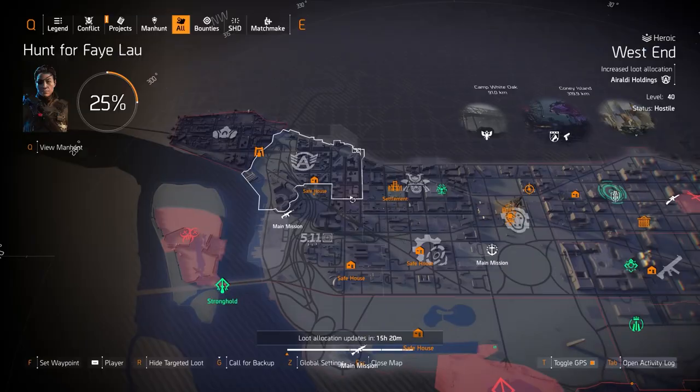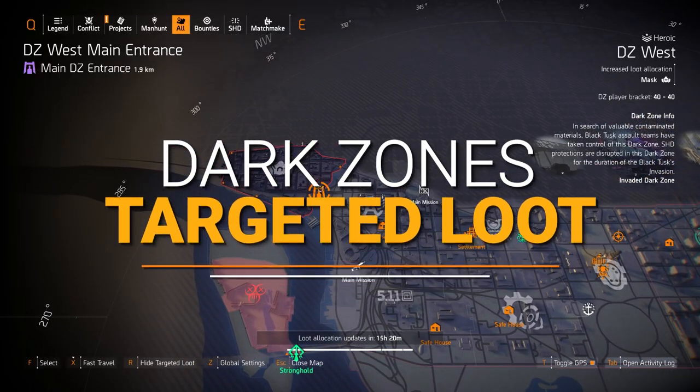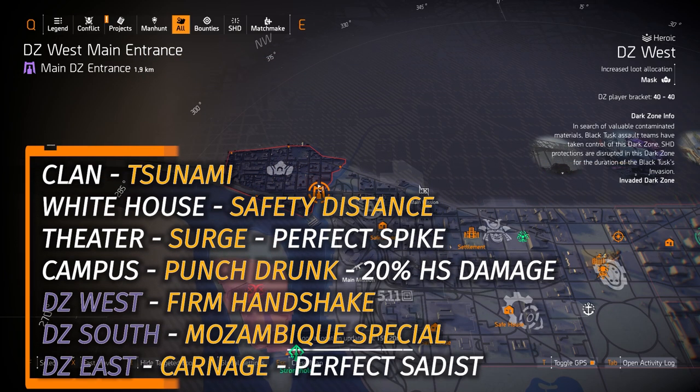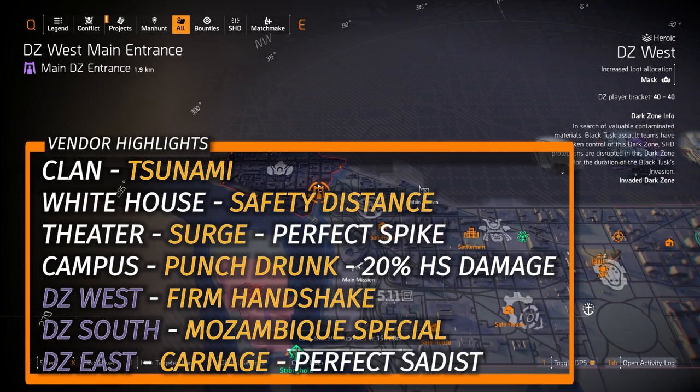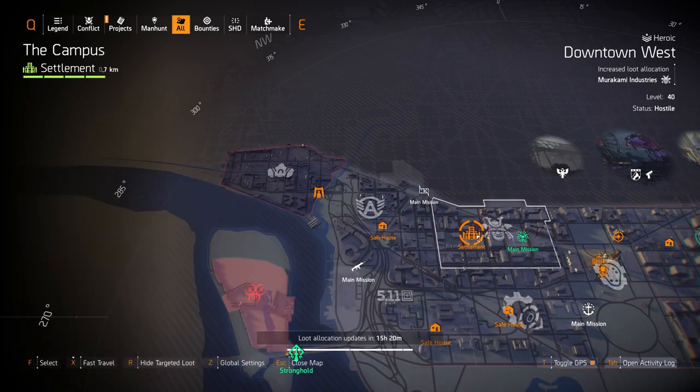Starting off with the dark zones and vendor reset highlights, which will always be in that bottom left overlay. What I would consider buying this week would be that Punch Drunk mask over here at the campus — it's rolled basically god-rolled. All you have to do is re-roll that weapon damage to 15 at the recal station and you've got a god-rolled Punch Drunk mask, perfect for an all high-end headshot damage build.